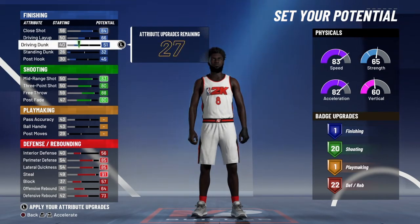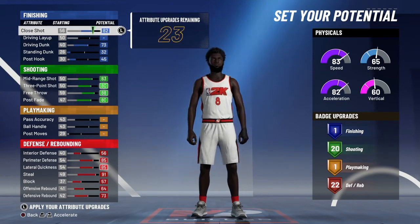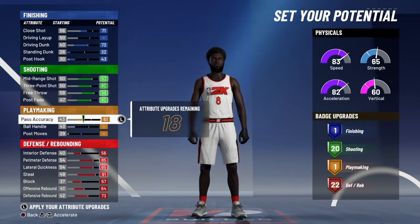You can barely even get finishing badges on perimeter lock. You don't need that many playmaking badges either, because there's no point — you're not gonna be dribbling anyway.